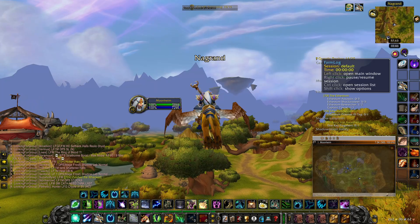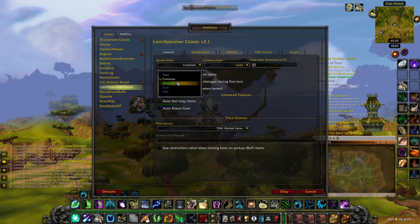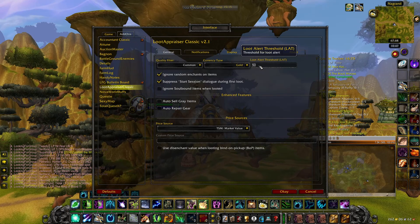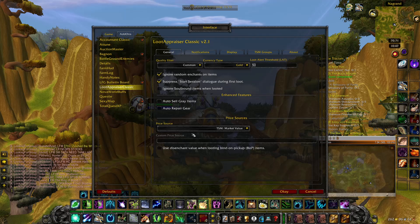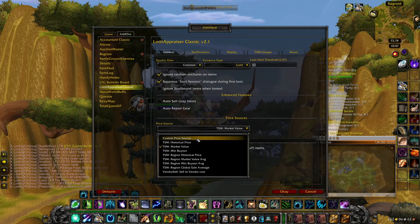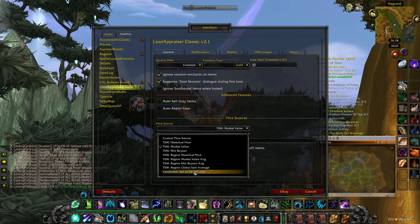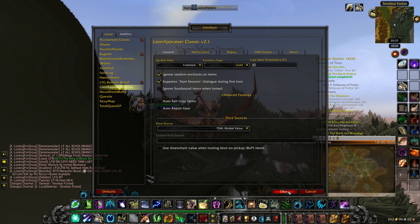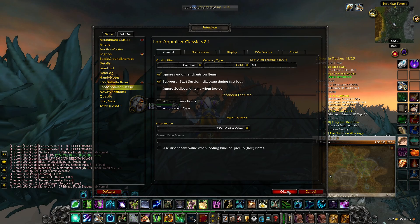To get it working, right click the button to go to options. Make sure you set it to Common if you want to track herbs and mining — if you only want Uncommon you can go for that, but that's more of a retail option; in TBC you'll be doing lots of common stuff that is worth a lot of gold. Set the currency to gold. You can set the loot alert threshold to whatever you want, auto sell gray items, auto repair gear, and you do need TSM for the price source. You have multiple options: custom price source, TSM historical price, market value, minimum buyout, region pricing, or vendor sell price. If you're farming gold, I think having some type of addon like this is absolutely crucial, and Loot Appraiser is probably the best one out there.